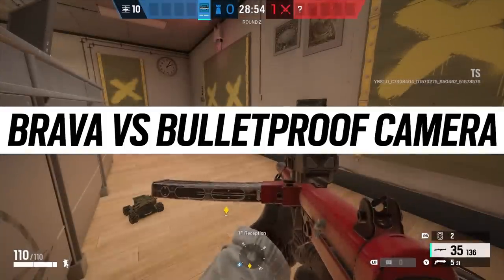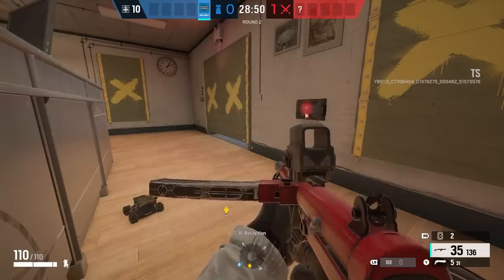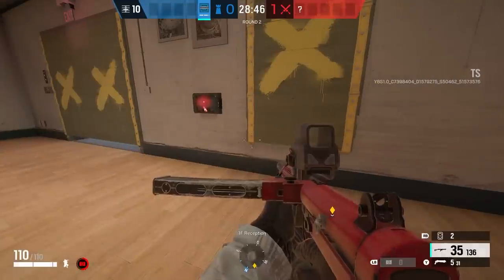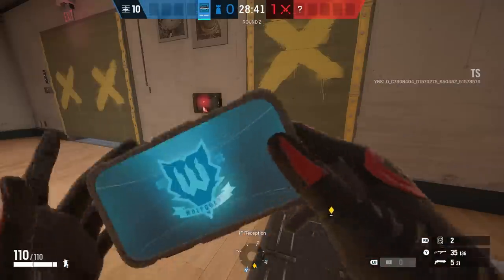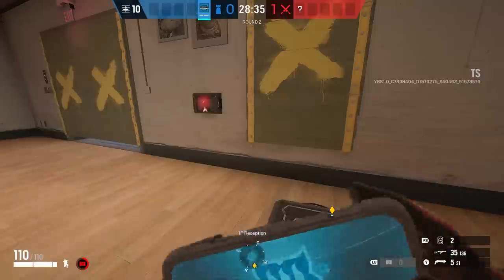Another great gadget you can take over is bulletproof cameras — these now have EMP blasts, which on the attacker's side are incredible and a lot of fun. This means you could potentially take one over and hit some Bandit batteries or an Electroclaw to get your hard breachers in, or just ping defender locations. Confirmed: you can hack bulletproof cameras.